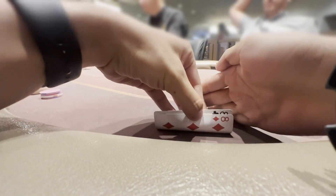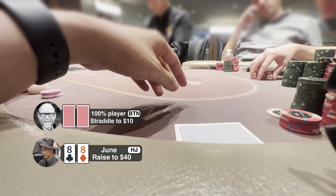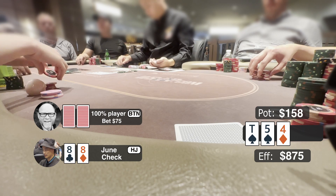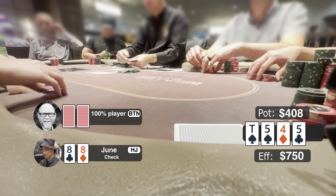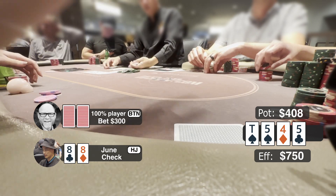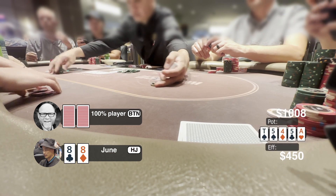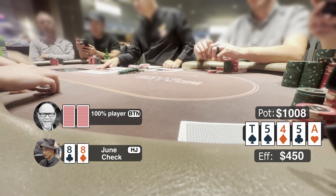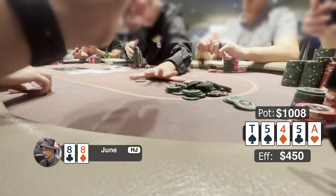Next hand: the 100% player straddles on the button. I got pocket 8s on the hijack and raise to $40. He min-clicks me to $75 — a very strange size. I call. Flop comes 10-5-4 with 2 spades — a very clean board. I check; he bets $75. I still beat a lot of his missed overcards so I call. Turn comes 5 of clubs. I check. He bets $300, putting some pressure on me. Considering he's a 100% player, I can't fold and call. River comes the worst card — ace of heart. I plan to fold if he bets, but I check and he checks back too. After I show, he mucks. I take down this $1,000 pot.